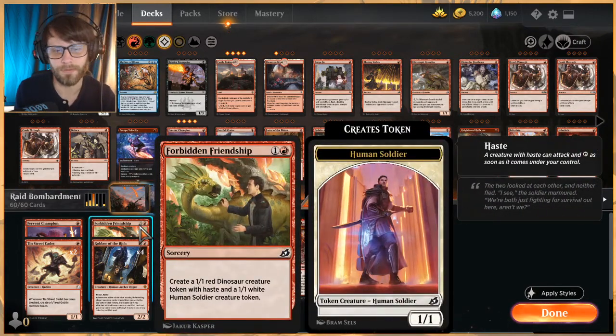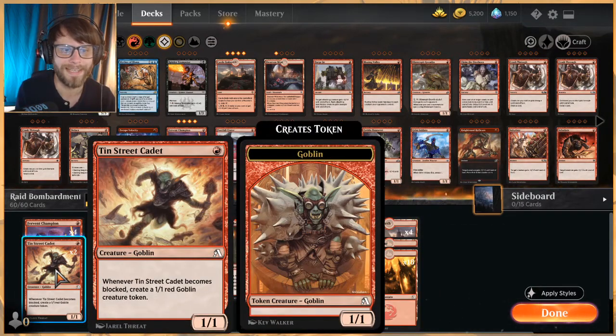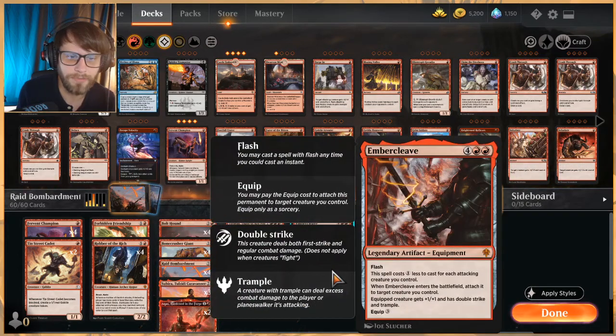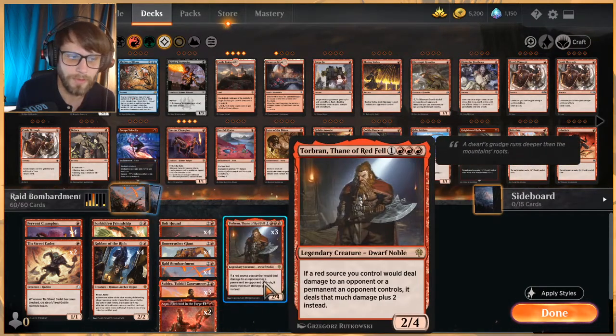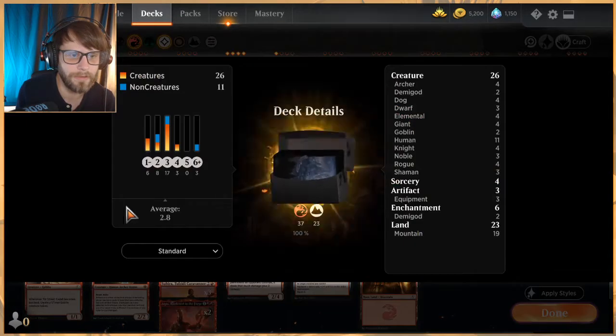You can really buff up your team with Bolt Town, assuming you've been able to go wide. To help with that we have Forbidden Friendship - a sorcery for two that creates a one-one red Dinosaur with haste and a one-one Human Soldier token - a nice two-for-one on turn two to help buff Bolt Town. Then Tin Street Cadet, a one-mana one-one Goblin that whenever it becomes blocked creates a one-one red Goblin token. In tandem with Bone Crusher Giant or Ember Cleave, it's really nice.